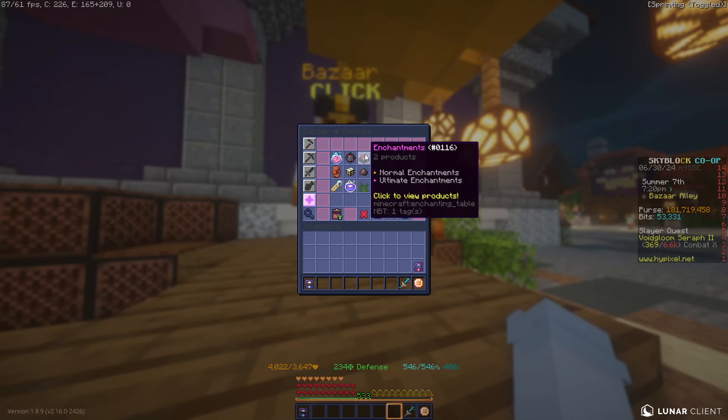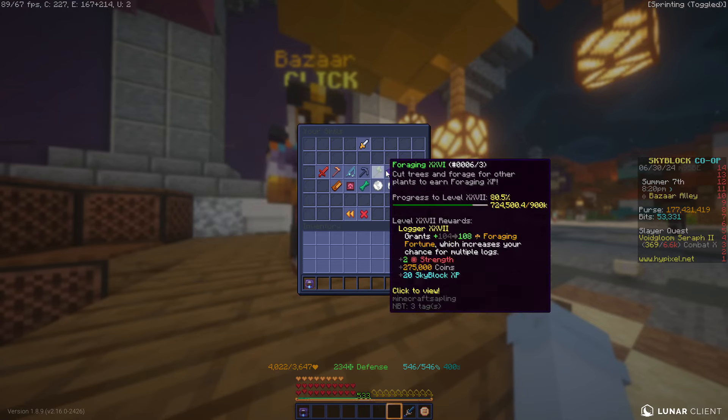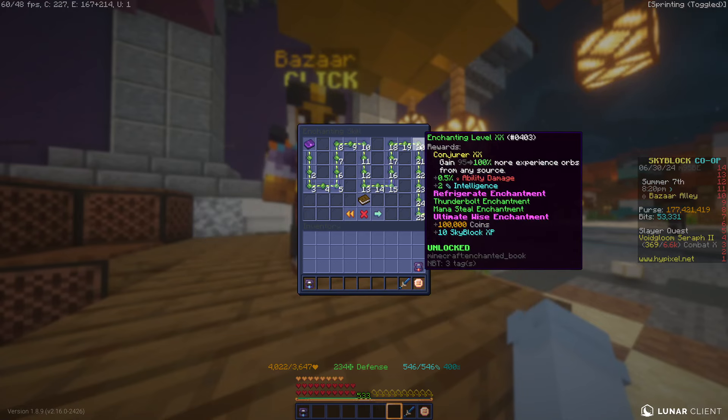These two flips are Ultimate Wise and Wisdom — typical book flips. You'll want to set up a buy order for 16. Wisdom is being manipulated right now, so I'm using average prices — it's probably around 2.5 million average, so you may only get around 200k to 300k profit per book. I'm not going to claim it's 1.4 million profit because that would be misleading.